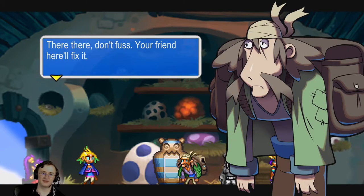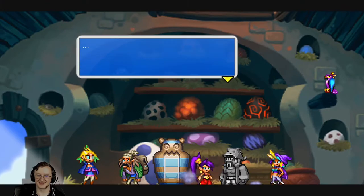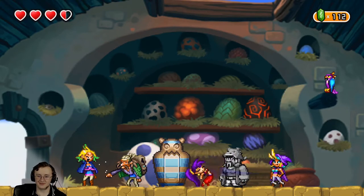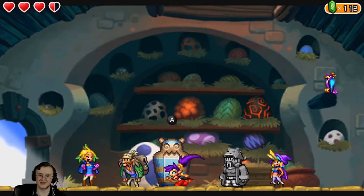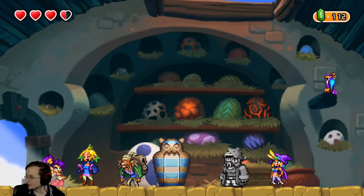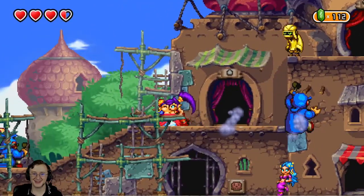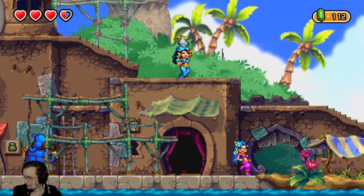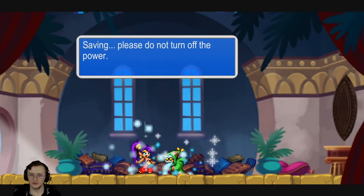'Your friend here will fix it.' 'I will? How am I going to fix this?' Now what am I supposed to do with this? A mummy — there's a description. It's probably a curse, so I better not read it, considering the luck I've been having lately. How do I help him? Because I don't know. I think we're just going to leave this situation for a little while. I don't know what to do. Let's save the game. We'll save and then play for about 10 minutes on Tanline Island.